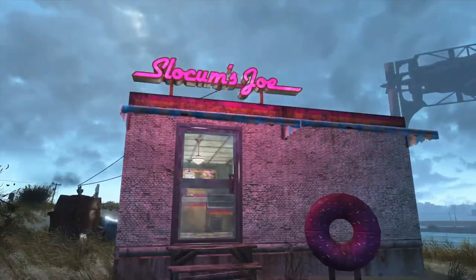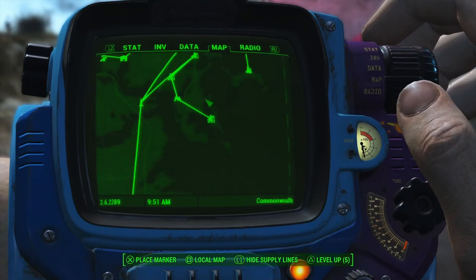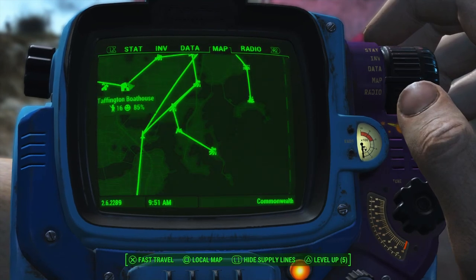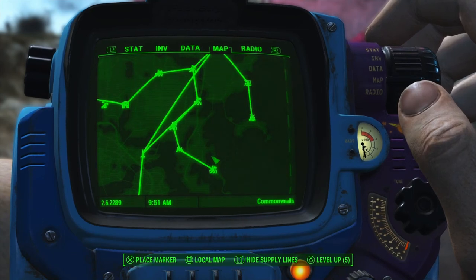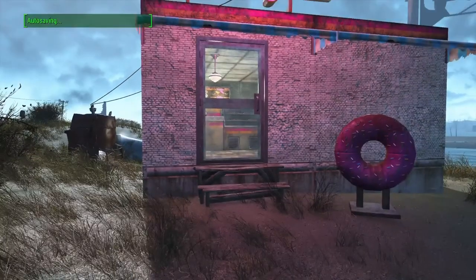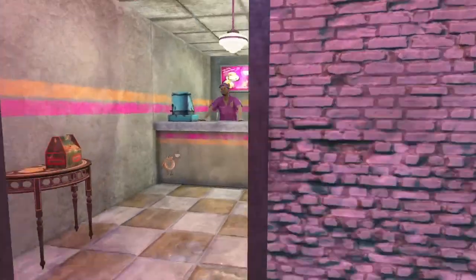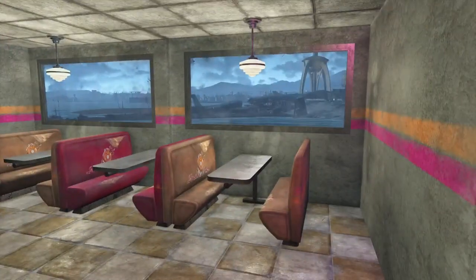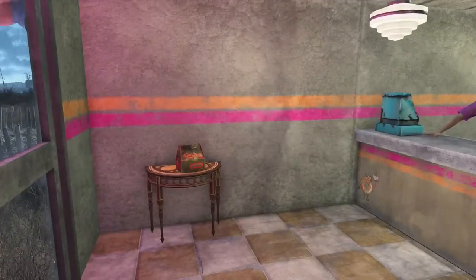I added a Slocum's Joe just because I felt like I've been trying to proportionalize where I put them. The last one was at Taffington, so I thought I'd put one here at Nordhagen too — plus it's on a different side of the map. I think it's probably the smallest one I've got, but that's alright.